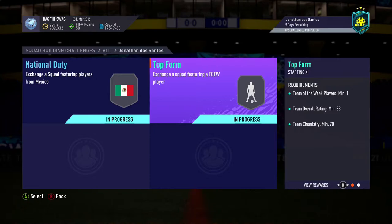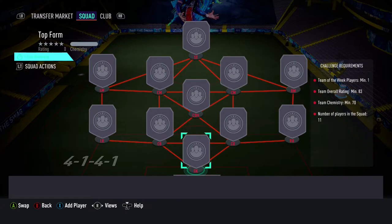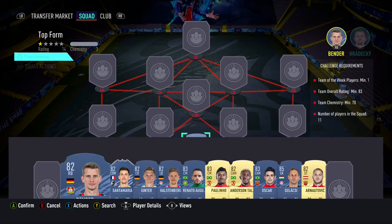The Top Form Squad Builder will cost you guys 43,000 coins on both PlayStation and Xbox. The requirements are at least 1 in-form, a minimum overall rating of 83, with a minimum team chemistry of 70.